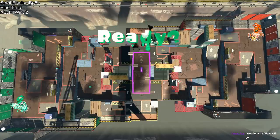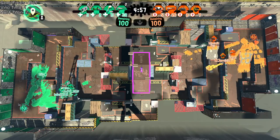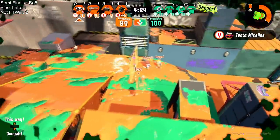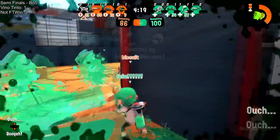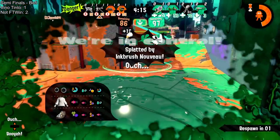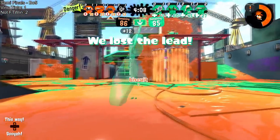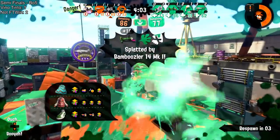Game four — vino tinto cannot afford a loss, they have to win this game. We are seeing the infamous Kensa 52. We're seeing a very patient opening, nobody going down at all in the first almost 40 seconds, before Lucas will finally find two to get the opening. It's just Biscuit trying to take on the rest of the team, or more importantly trying to not die and get out of there — and he will, successfully. Wave just popped up and tapped him with the bamboo and he just died.